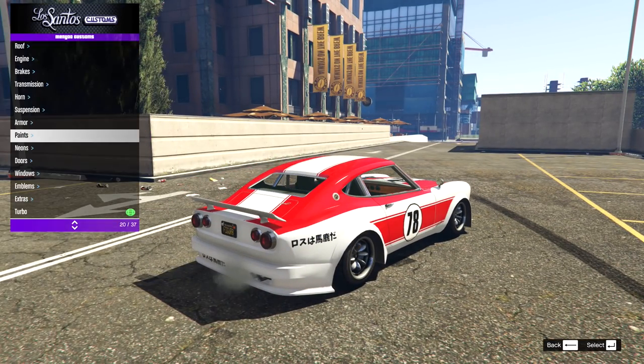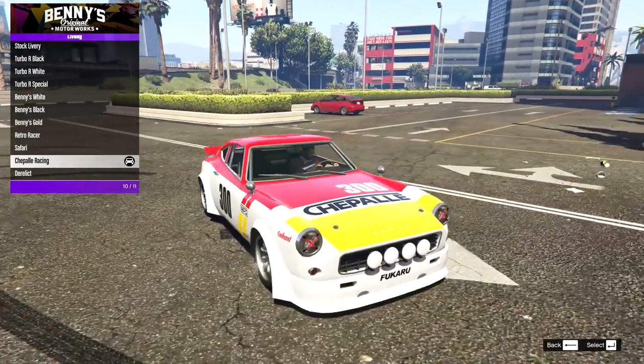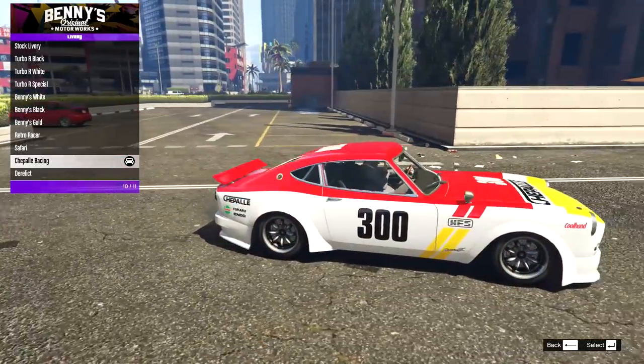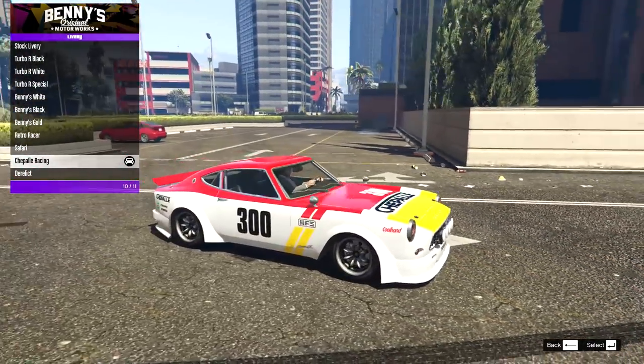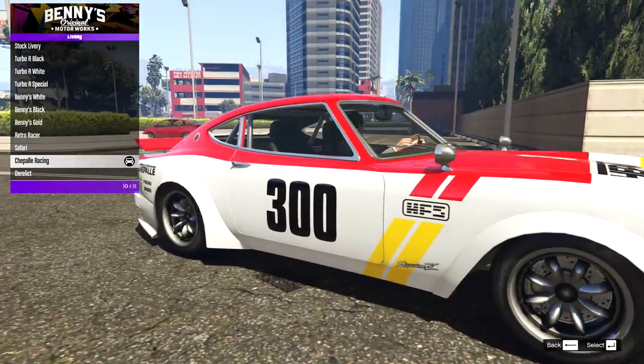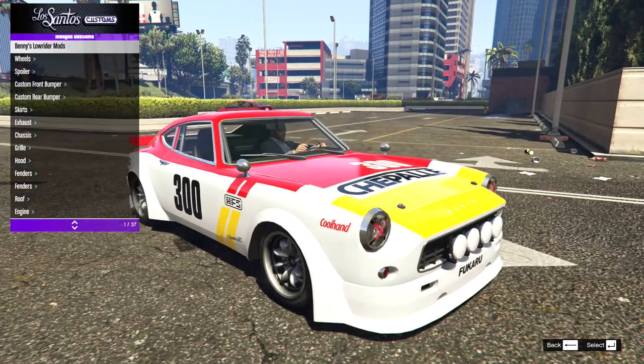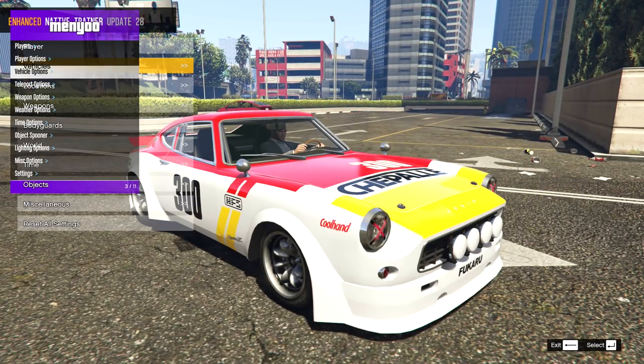Let me just try out the other livery as well to see how it looks with white instead of the orange — actually, I'm going to go for that one as I really like how it looks with the white. Now I just need to do the wheels and a little bit of V-Stancer to get the wheels sitting better in the arches, plus the engine tuning.